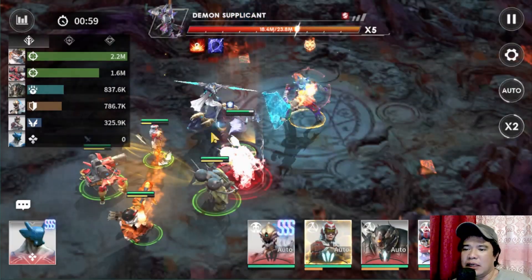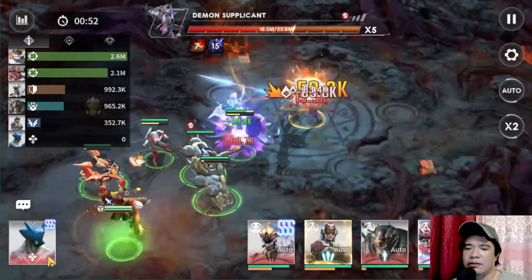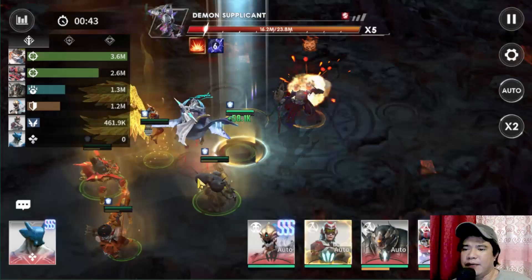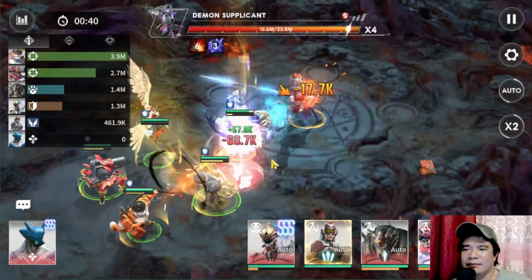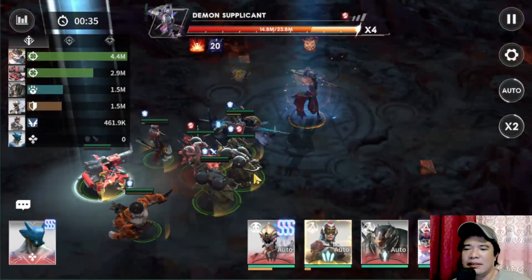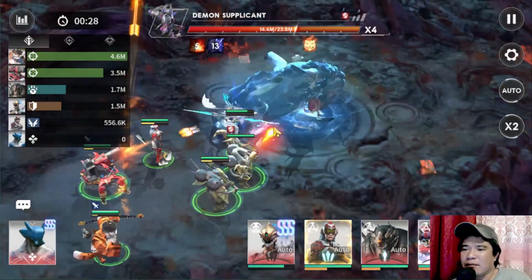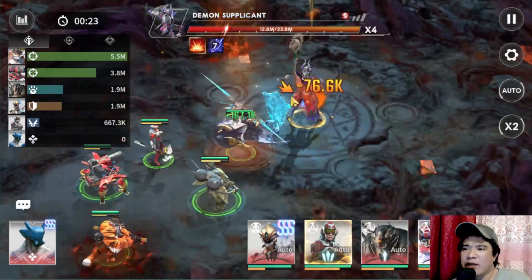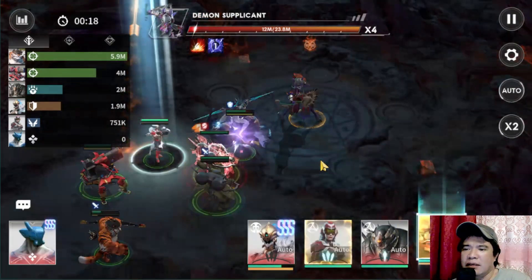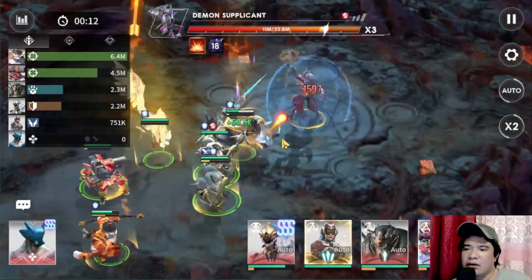I forgot to put Serena in front — she should be the frontliner. I'll use three hunters so that some hunter skills get activated, though that might be more for PvP. For beginners and mid-game players, the Ancient Altar is very important because it gives gene hybrids, gears, and tickets.